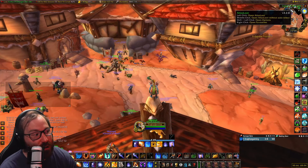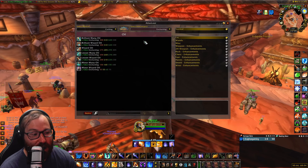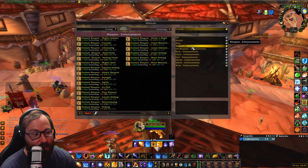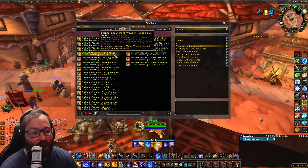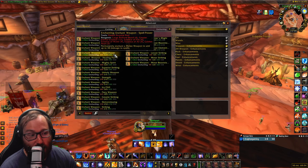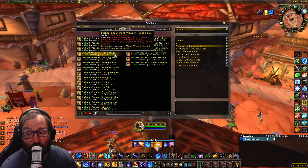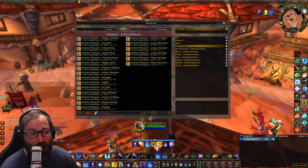Golden Pearls are used for the enchant for casters, and it is very sought-after because each enchant requires two of them. It is the spell power enchant. It takes two Golden Pearls — that's pretty much the best use for them. It also takes Essences of Fire, Water, and Air. This enchant costs a lot, but it gives you 30 spell power, which is insane. So it's a huge, costly enchant, but it will be very worth it.